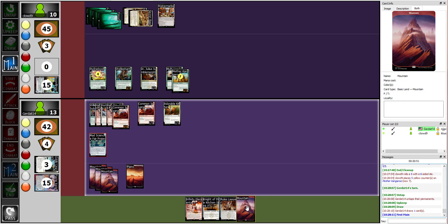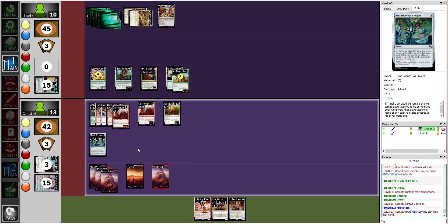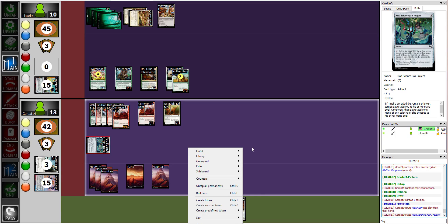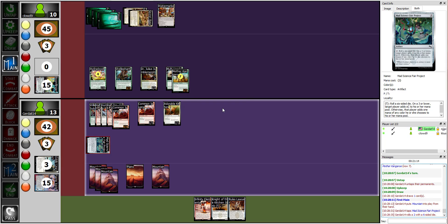I'll play a mountain. I don't actually have quite enough to do what I want. However, I'm going to tap my Mad Science Fair Project and roll a six-sided die. I rolled a two, so I add one colorless to my mana pool — sadly that's not what I needed.